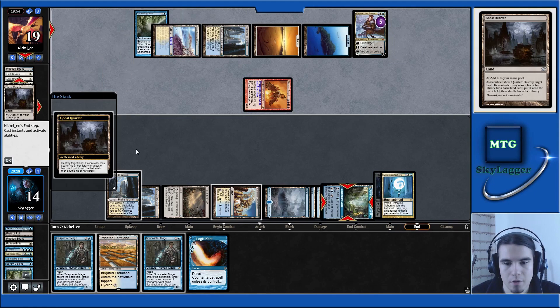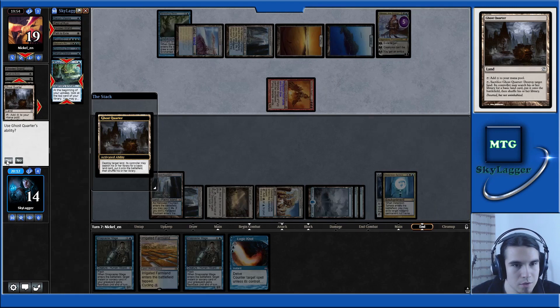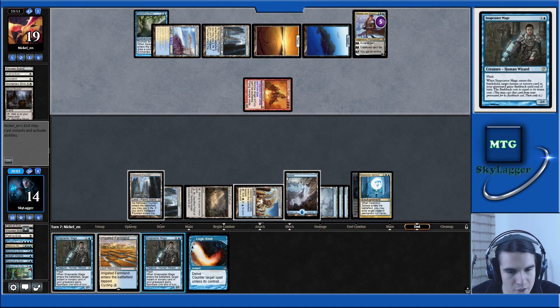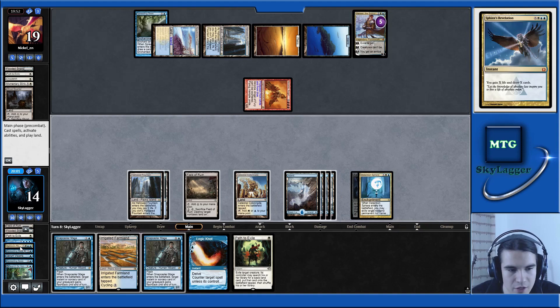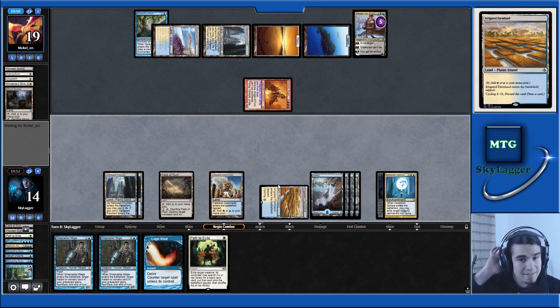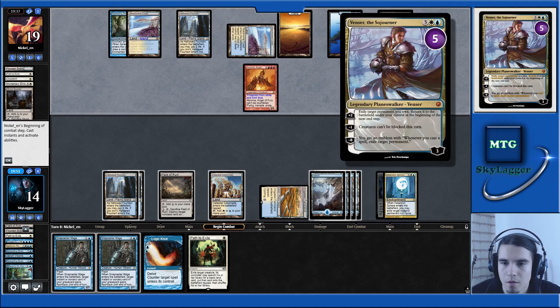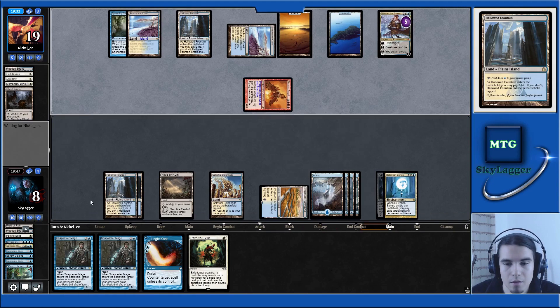Ghost Quarter — oh, my Azcanta! I want to search for an Island. I don't think I'm casting Snapcaster Mage yet, because I think end of turn I just want to Sphinx's Revelation for a lot. Let's play this and pass the turn. I'm taking six here. Let's Snapcaster Mage into Sphinx's Revelation.